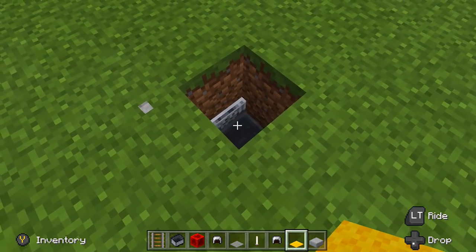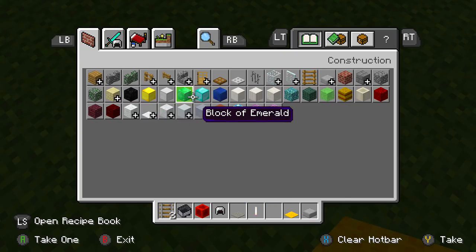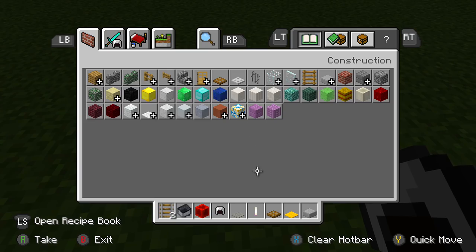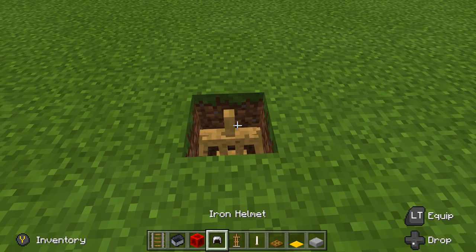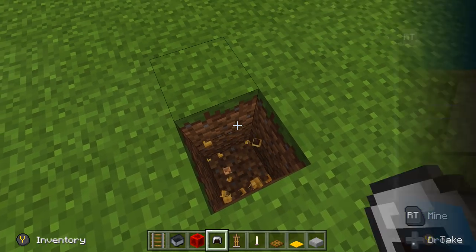On any other version where you can't use a minecart, instead of using a minecart all you have to do is place in a wooden trap door at the bottom and then place your armor stand on top of it. Just repeat the same steps — the only difference is placing your armor stand on top of a wooden trap door instead of inside a minecart.